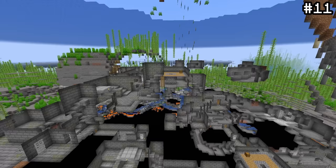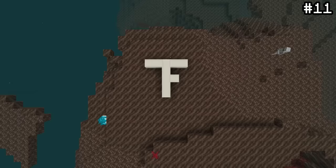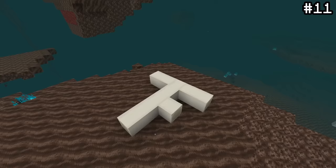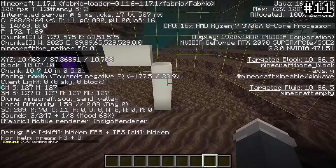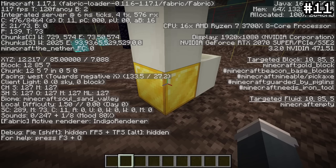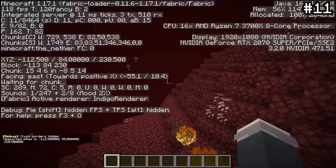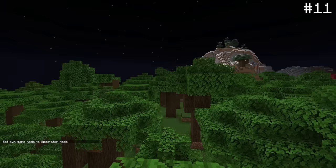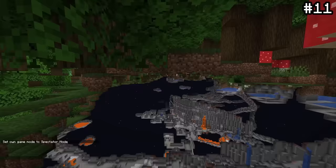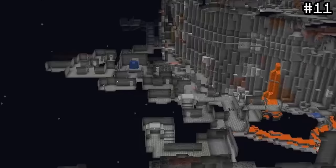Did you know you can actually find the stronghold using fossils? If you happen to set up a nether portal and locate a soul sand valley fossil in the 0,0 chunk, you can predict exactly where the stronghold will be. By looking at the coordinates of the bottom corner of the fossil, you can match that up to a reference sheet. Once you travel to those coordinates in the nether and set up a new portal, the stronghold is often very close by.